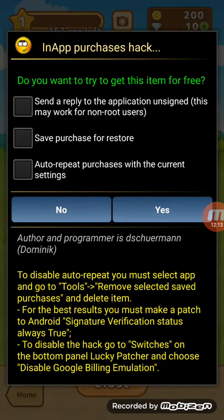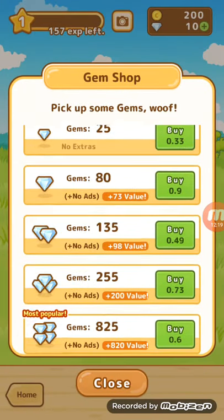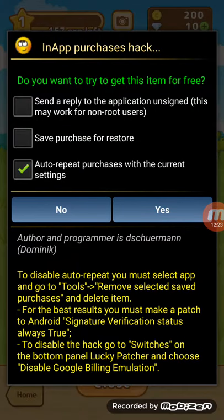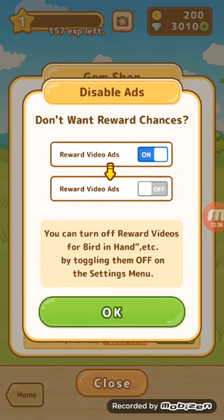What you most likely want to do is go to the bottom of the gem shop and click on the most valuable gems you can get. Click on Auto-Repeat Purchases with Current Settings. If you want, you can also press Save Purchase for Restore. Press Yes, and it bought 3,000 gems.